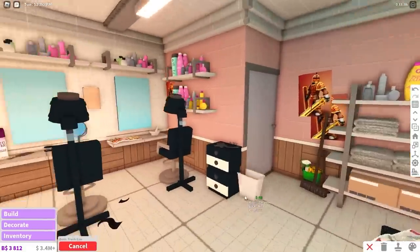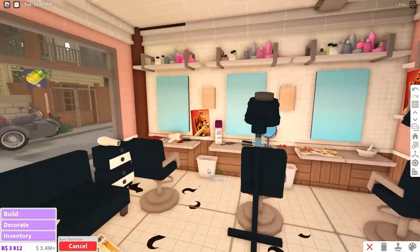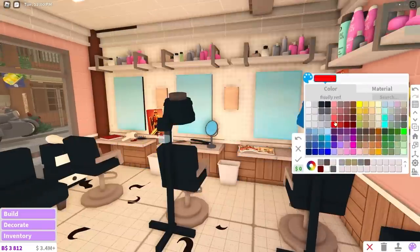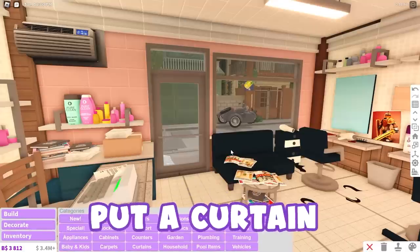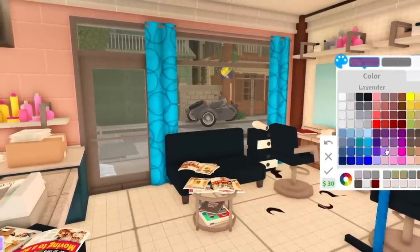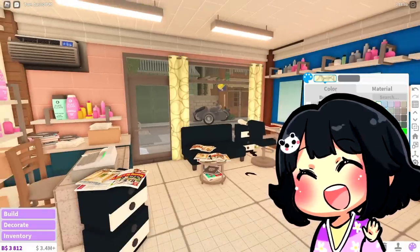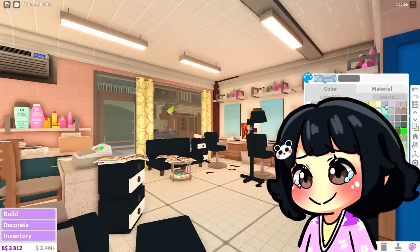We would definitely need more trash cans, like just all around — maybe one over here, one over here. It should be pretty good. And we should put a curtain. Sometimes people really like the polka dot one, so we're going to use this. It would be something really annoying like blue or yellow. Oh, that's hilarious.